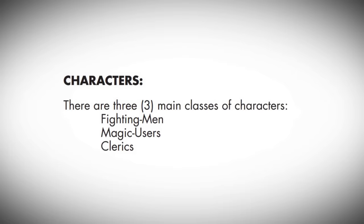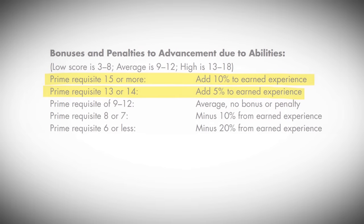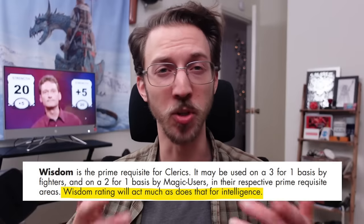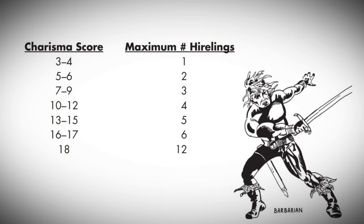Each of the three character classes at the time had a designated prime requisite, or primary stat, and all it did was boost your experience points if you had a high score. To paraphrase from an informative video by Daddy Rolled a One, linked below: if you had a fighter with 6 strength or 18 strength, the only difference is that the fighter with 18 strength will earn more experience points. That's it. And to quote original D&D, 'wisdom rating will act much as does that for intelligence' — which is a weird way of saying wisdom and intelligence are basically the same thing, and that's why it's confusing even today. But unlike today, charisma was overpowered because it dictated how many hirelings your character could have. In a campaign where one player gets only one hireling but their ally gets 12 hirelings — basically two or three adventuring parties of their own — that player is much, much more powerful.